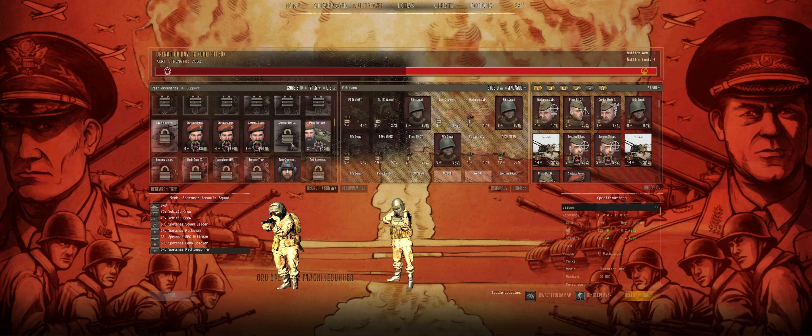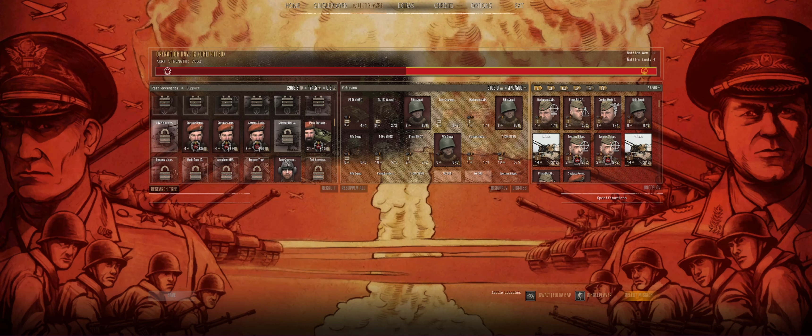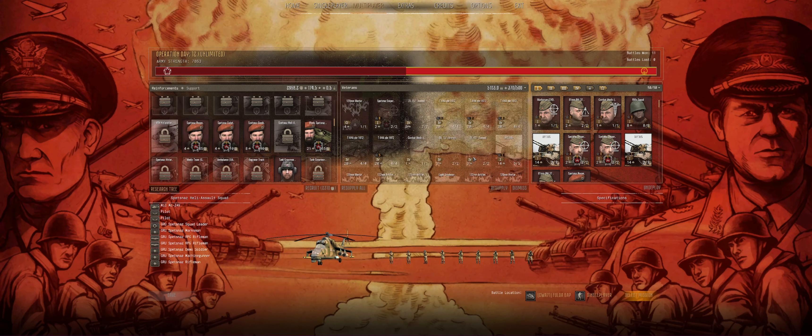I do want to eventually unlock the Spetsnaut Heli Assault Squad — I think that'll be pretty exciting. I did change around our call-ins a little because we are on the defense, and I like to have the slower elements and those I absolutely need in defensive positions at the beginning of the battle on the battlefield right away.